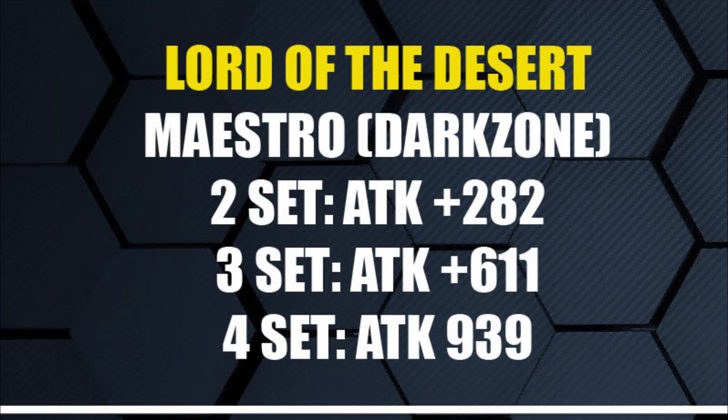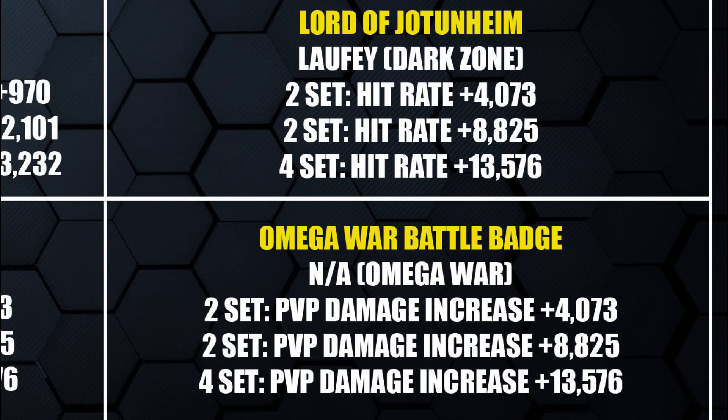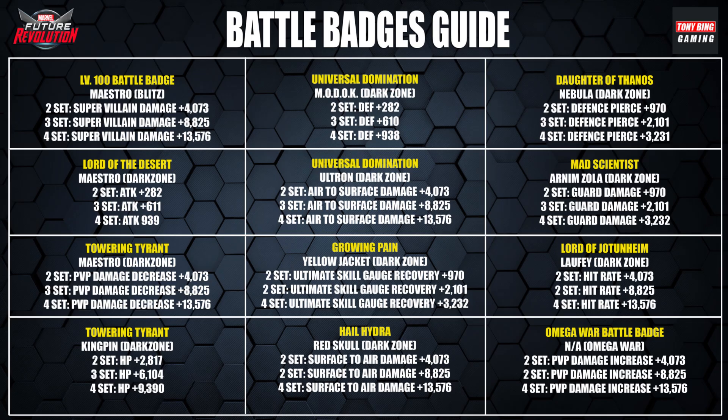For battle badges, always start by grinding Maestro Blitz, which gives you your super villain sets — great for Blitz and Raid. For Dark Zone sets, Lord of the Desert could bump her attack damage even higher. If you're going specifically for PvP, you've got Lord of Jotunheim and the Mega War battle badges that can drop as well.